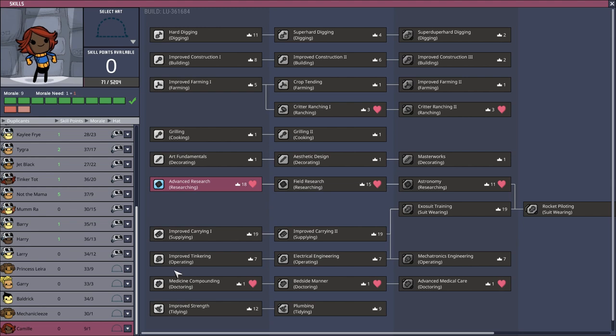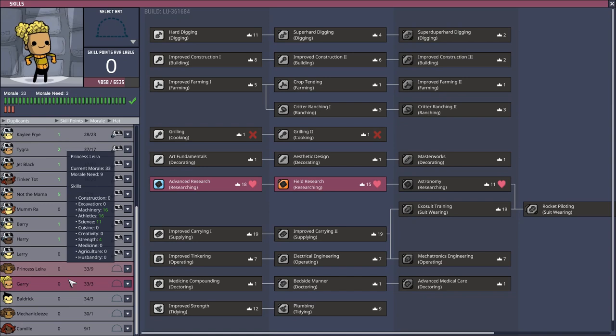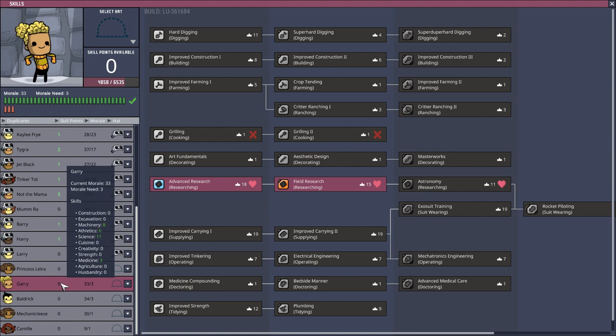After gaining those three research skills - take Princess Layer here, she was one of the last to get exosuit first - now all newer duplicants like Gary and Baldrick, who still have low athletics, will be assigned straight into those three research skills first. After achieving those three, they'll then get the three exosuit training skills. All new recruits following these six skills will leave the gym with a minimum of around 15 athletics.